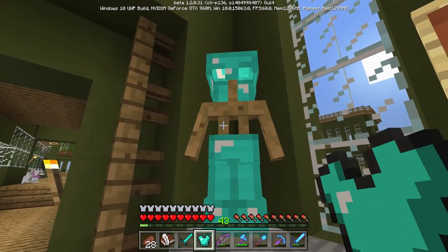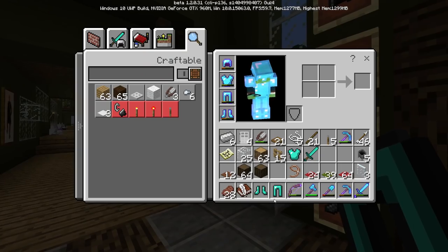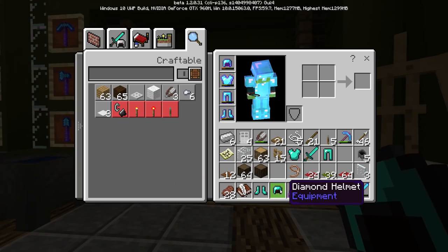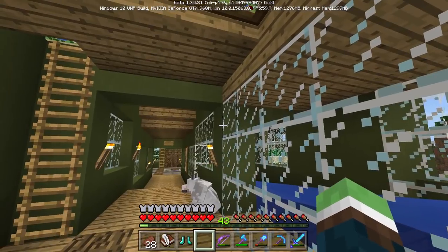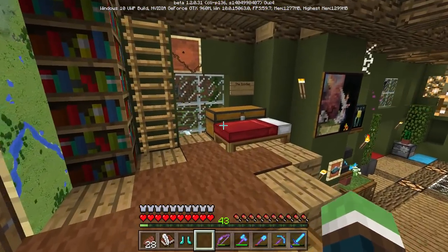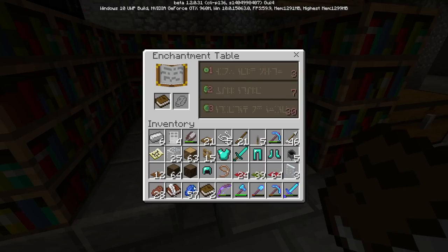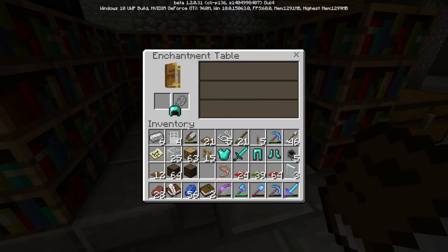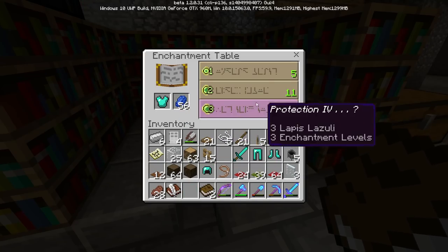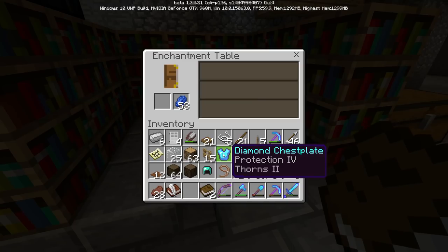Hey, would you look at that — I'm level 43! You know what that means: we're going to enchant some stuff. I did that between episodes, just went AFK while I played a game and got up to 40-something levels. I need lapis — I only have one piece, and that's an evoker brand so I can't even use it. All right, everything is garbage so we're going to have to use a book. Sharpness one — get out of my life. Oh there we go, protection stuff! I'm going to grab that, especially for the chest piece.